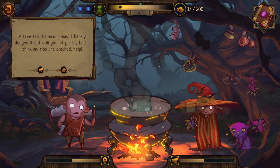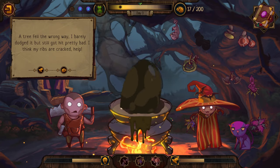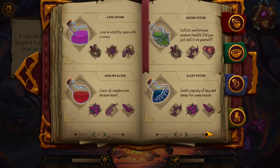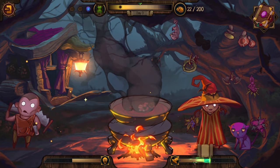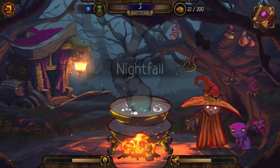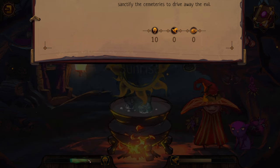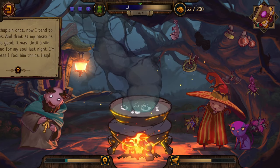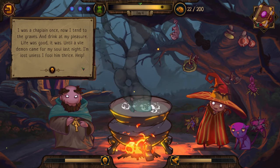Now Bat, Nightshade, and Amanita - nothing, but we don't want to run out of patience. Give the rib patient a Healing Elixir. We got some money - a long ways to go though. Summer ends and autumn comes. When the last leaf falls, the boundaries between the worlds weaken - for three days and three nights, souls of the dead wander the earth. Evil spirits come along as well. All God-fearing people spend these days in prayer. Gravekeepers stand vigil and sanctify cemeteries to drive away evil. The dread is rising - that's not my fault. 'I was a chaplain once. Now I tend to the graves. A vile demon came for my soul last night - I'm lost until I fool him thrice. Help.'